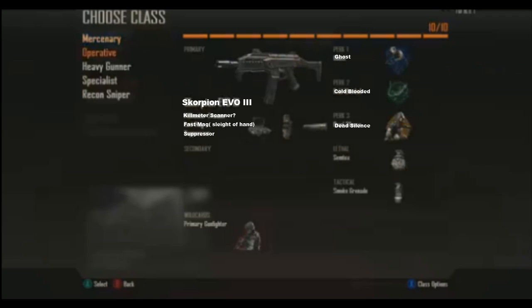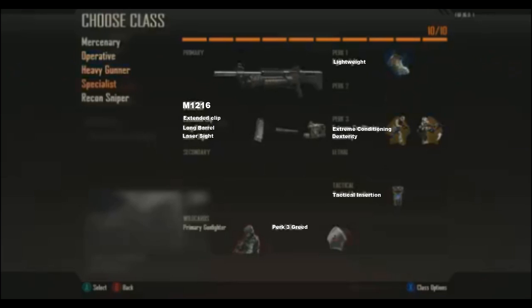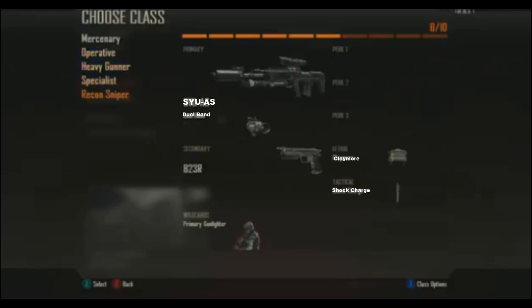But the Scorpion Evo, the Kilometer Scanner — and if you notice, I've kind of typed out what it says on the screen so you can read it a little bit better, I know it's kind of hard. There's the MK48 or 4B with hybrid optic, the M1216 — that's actually a shotgun, a pretty good shotgun actually. It kind of reminds me of the Stakeout a little bit from what I've seen of it.